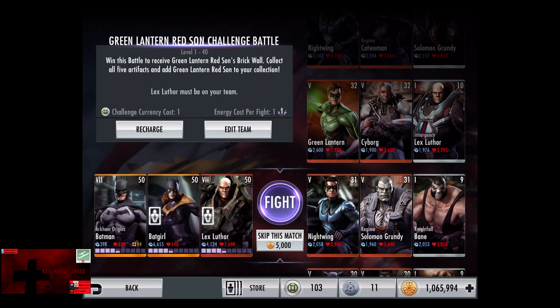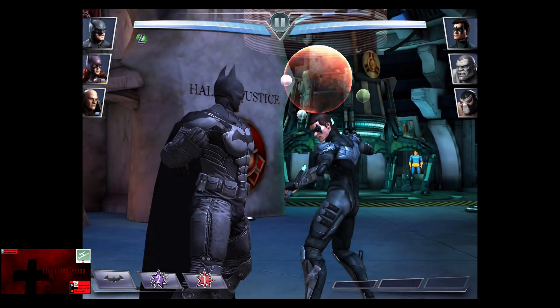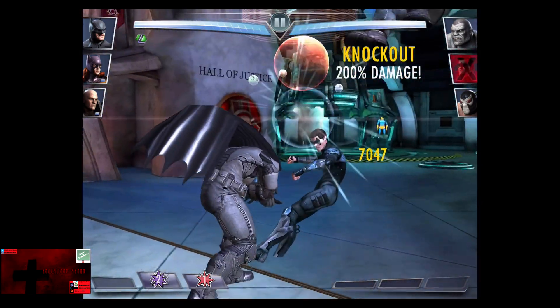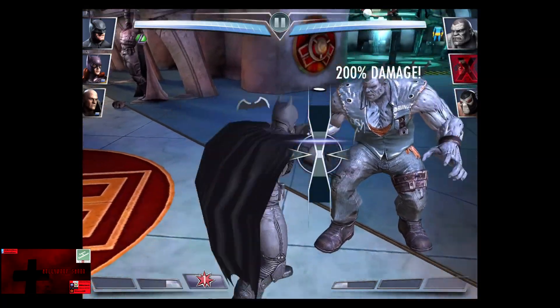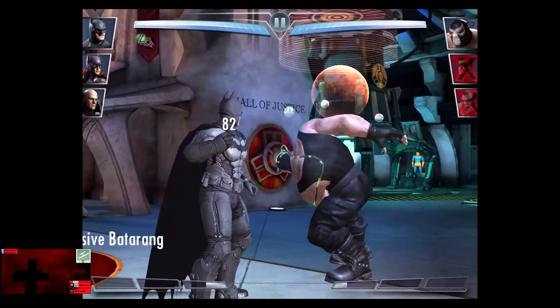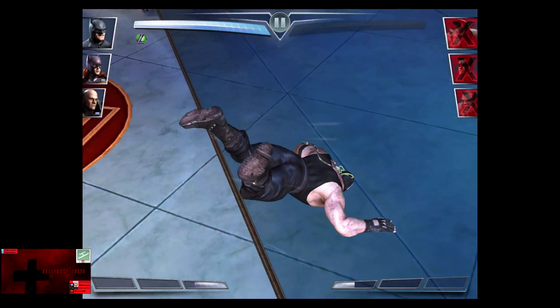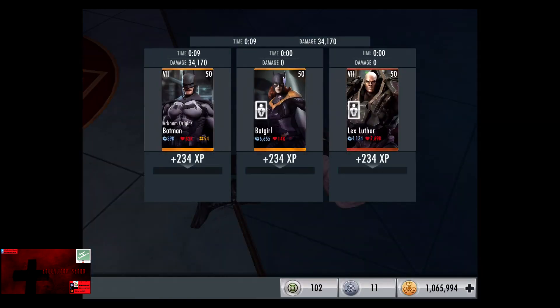In the seventh matchup we have Nightwing, Regime Solomon Grundy, and Nightfall Bane. The Bronze cards gain a level of 31, skip the match at 5,000 credits. Nightwing is knocked out for 200%, Solomon Grundy comes in, Explosive Batarang off the combo, and we somehow get 200% on that, and Nightfall Bane comes in and gets knocked out for the victory in the seventh fight. 234 XP, 540 credits.